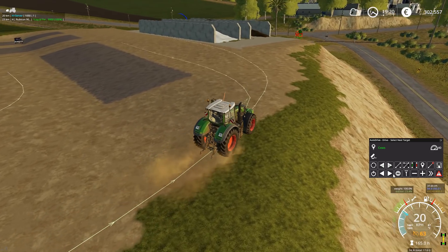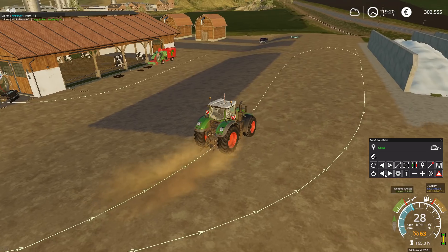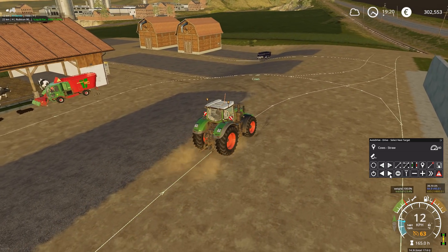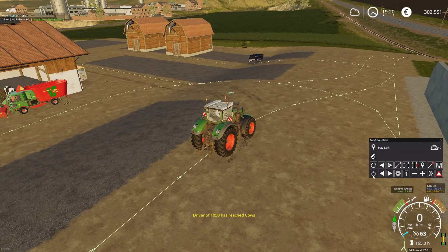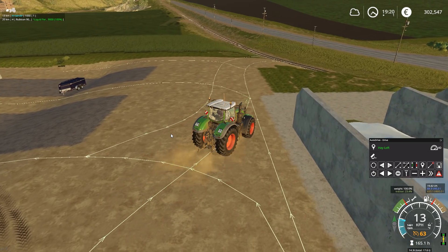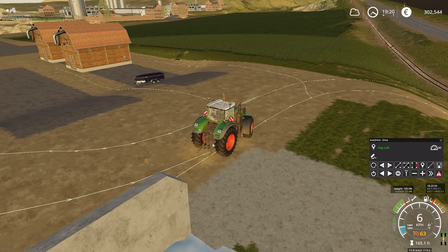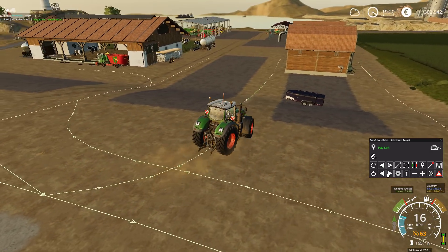This is the choose next destination button. You can select the next or previous target. For example, if I want to go to the hayloft, I select it here and send it off — and the driver is heading to the hayloft. You can already select the next target while he is still approaching the current one, no problem.